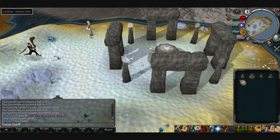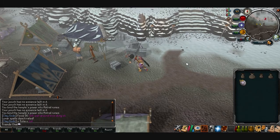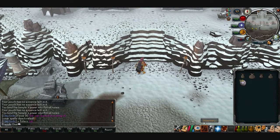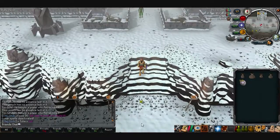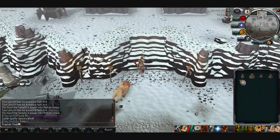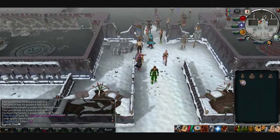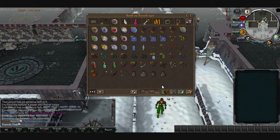Those are basically all my dailies that I do daily — I didn't show the Jack of Trades but I talked about it. There are also weekly things I highly suggest doing. First is penguins: if you've done the Cold War quest you get more XP because you'll be getting more points. I haven't done the polar bear one yet — that's only one point more, so it's not too big a deal, though it adds up in the long run.